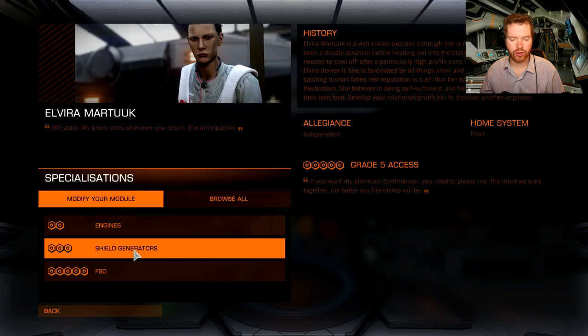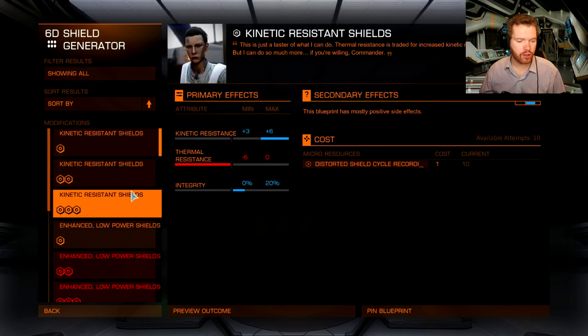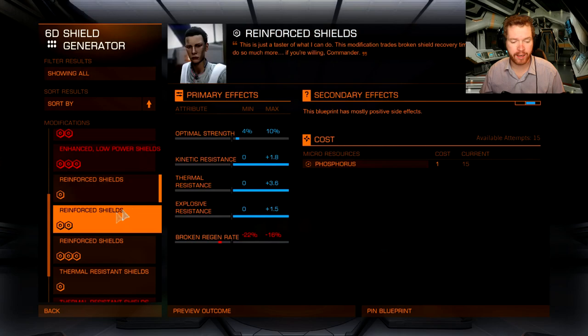Now that you have access, to level her up I would recommend upgrading a shield generator. If you're only interested in going up to grade three — which is what you need to get access to the next set of engineers — you just need to unlock her and get access. I recommend going for a reinforced shield generator upgrade because the materials are pretty easy to get. You can see phosphorus here, which you can get from surface prospecting.